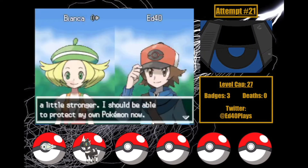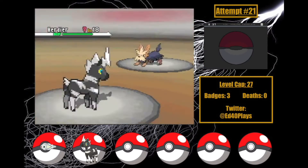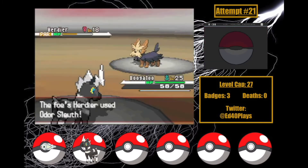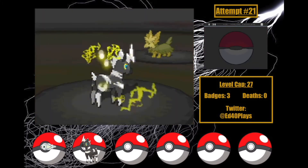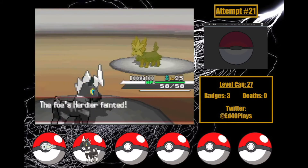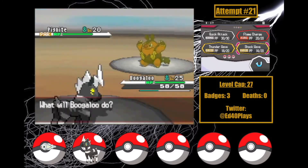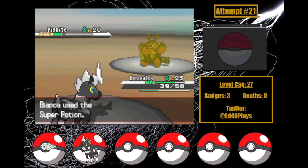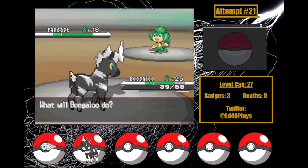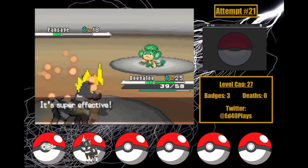Bianca calls me up to fight, so I get my team about a level each and meet her at the Route 4 gate. I open with Boogaloo, who gets Intimidated, but hits Shockwave to do about half damage after a Thunder Wave. Herdier doesn't do anything, and another Shockwave leaves her on a sliver. Bianca uses Super Potions, but another Shockwave takes Herdier out. Two more take out Munna, then I hit Thunder Wave on Pignite before he uses Flame Charge to take off a third. Shockwave crits to leave him in the low yellow, Bianca Super Potions again, but Shockwave crits again allowing me to take him out next turn. Pansage then goes down to a couple Flame Charges — a chill but weird battle.